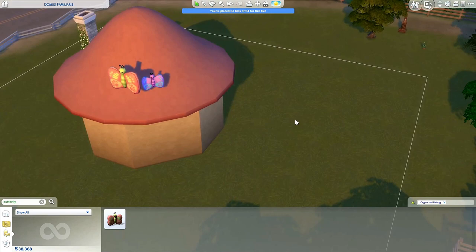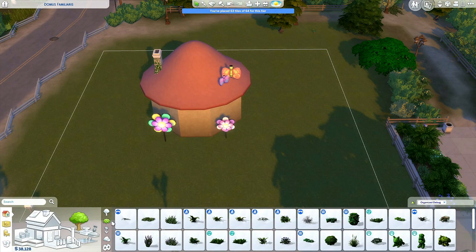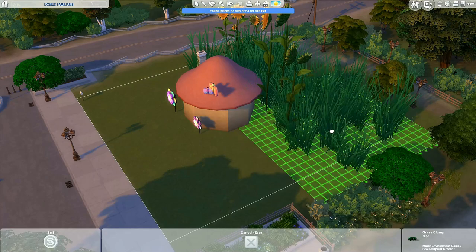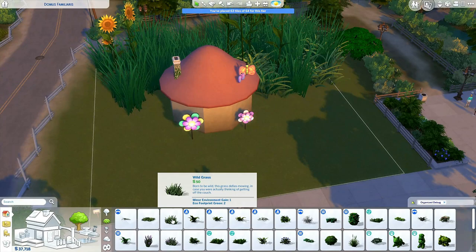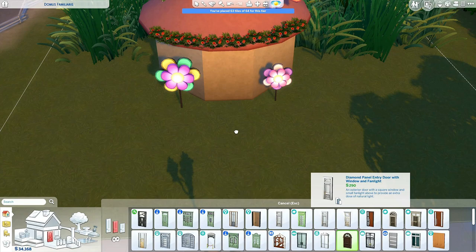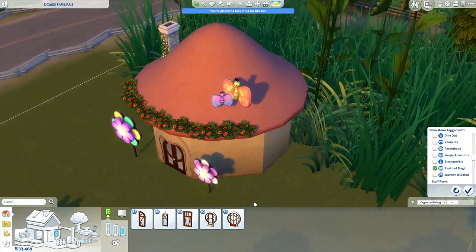I placed a natural-looking wallpaper on the bottom so it looked more like a red mushroom. These two butterflies are toys — I thought it looked so cute. I wanted it to look a bit like a toy mushroom house, a place where gnomes live. I sized up all the grass and the flowers so it looked like an actual-sized mushroom. I started placing flowers on the roof trim, but when you put the walls down you still see those, which I found really annoying if you want to play in it, so I removed them.